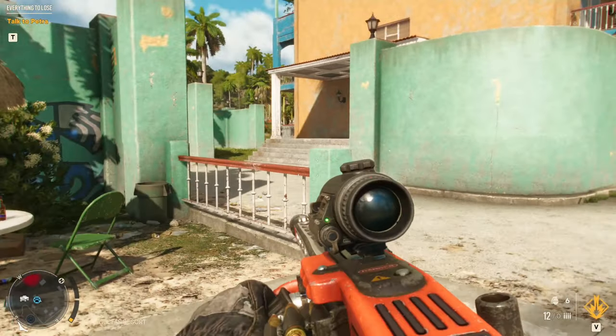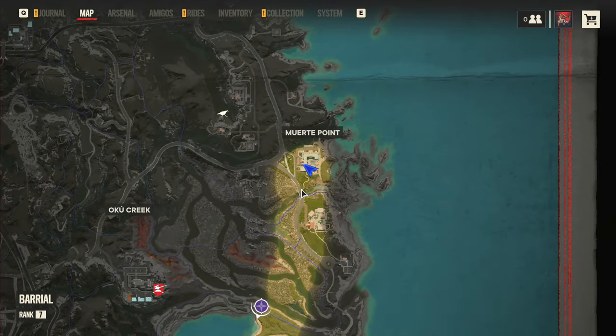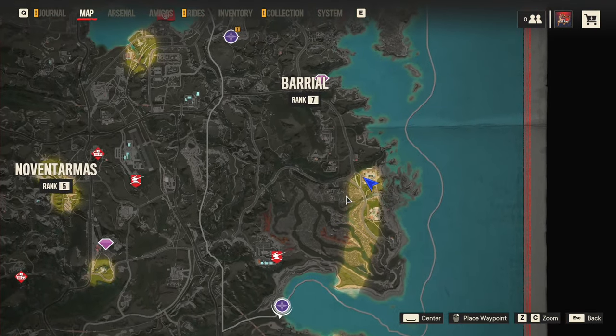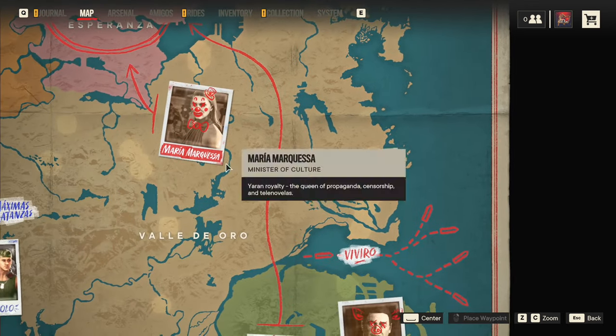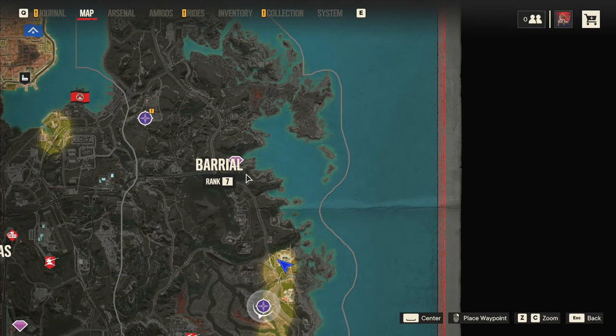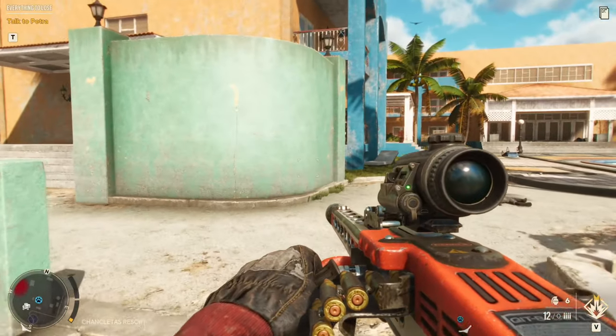Alright guys, what you want to do is come to this location on my map. It is the Chancellor's Resort. It is in the bottom right-hand section of the Valle de Aura portion of the map — in the bottom right-hand side of the burial zone, if that's what you want to call it. Anyway, it's easy to find.